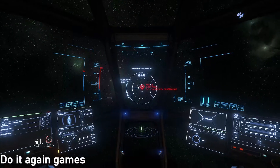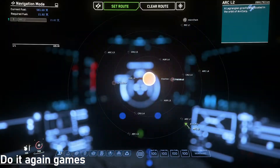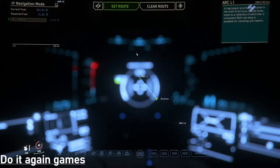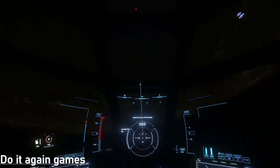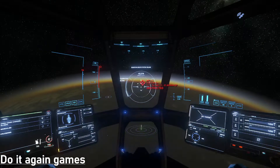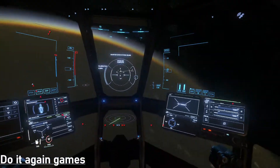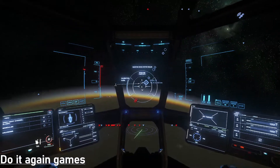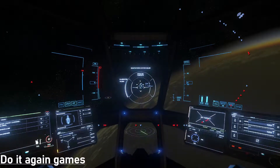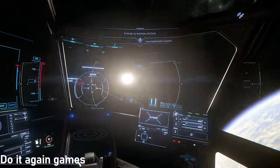So the only object I can go to is here, but it's actually obscured, so I might have to go somewhere else in order to get to it. When this happens, what you want to do is hit F2, clear your route, and then all these icons are going to come back. If you can jump to somewhere nearby — for example, a point around the planet — it should get you to the right angle so you can jump to other places.